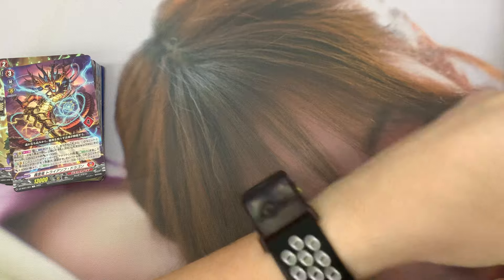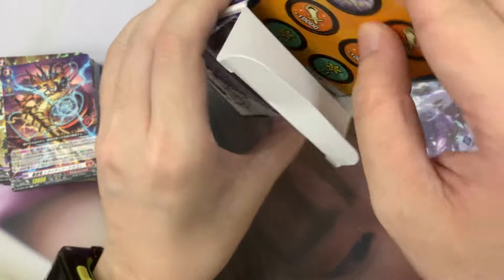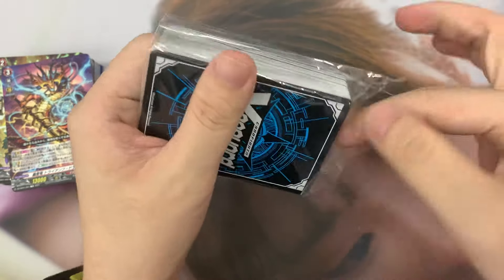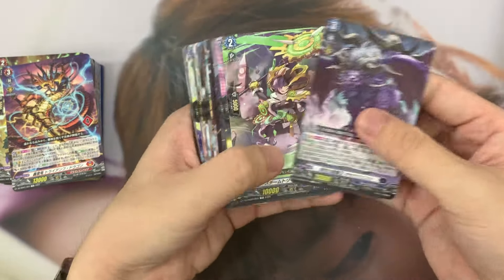Next one is case number two. Same thing - the box content, the counter thingy, play map, instruction manual. Same thing.